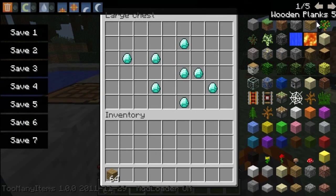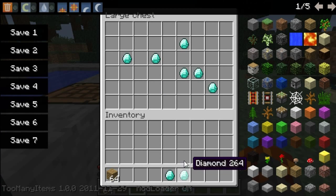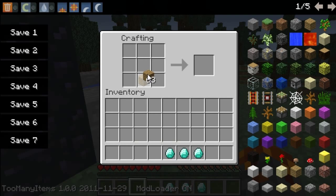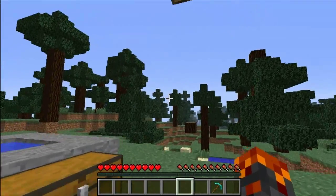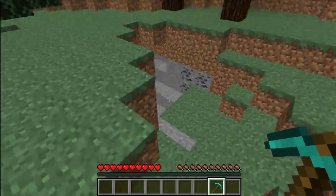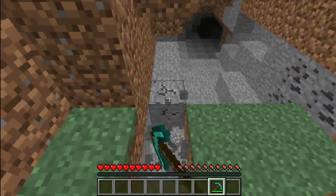But just to prove to you that it is actual diamonds — you can't stack them, by the way. If you look, if you stack them, they disappear. So to prove to you that they're actual diamonds and they do work — see? I just made a pickaxe. And to prove to you that the pickaxe works, none of this is fake. See?